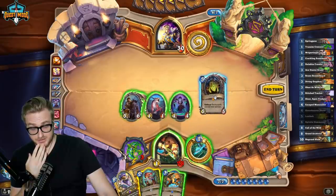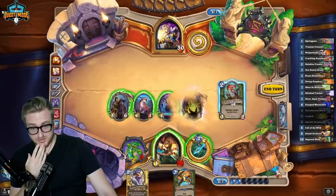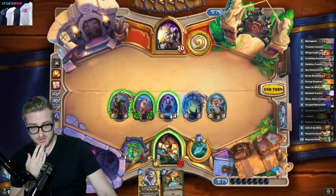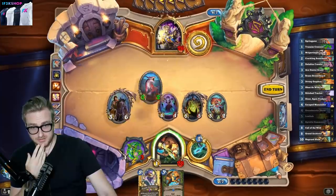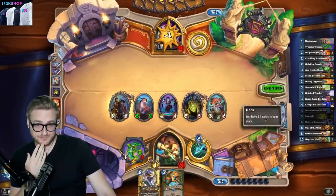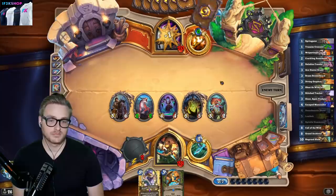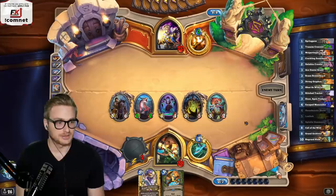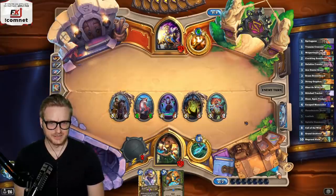That's a really good hit, right? Plus attack. It's a 50-50 for Nagrand Slam, which is almost certainly lethal next turn. Death Knight didn't come in — that's fine, right? I only have one minion it kills.